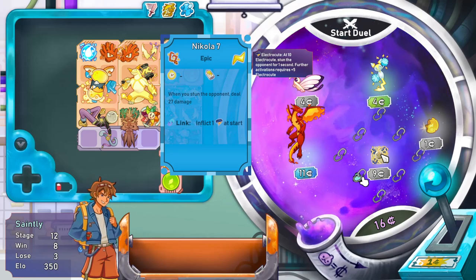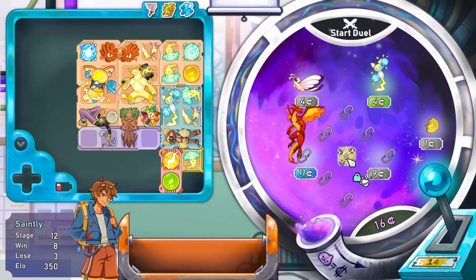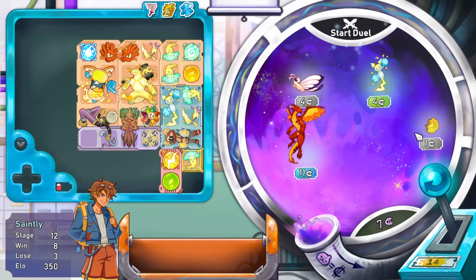Come on guys! He's got shield now, he's catching me. There we go - nice! He's our new battery: on trigger restore 2 energy, gain 1 maximum for every link. I like that a lot. Nicola 7: when you stun the opponent, deal 27 damage. Link - inflict 1 electrocute to start. That's a potential 1, 2, 3, 4, 5, 6, 7, 8 - that's huge!